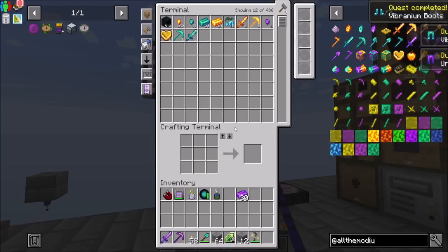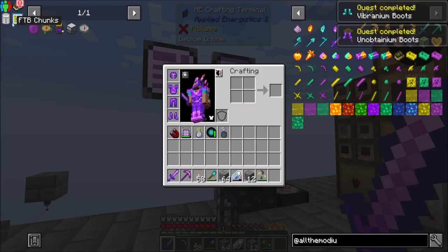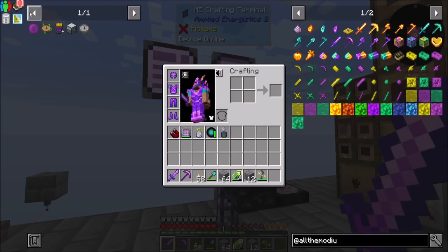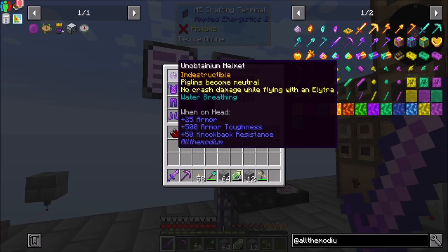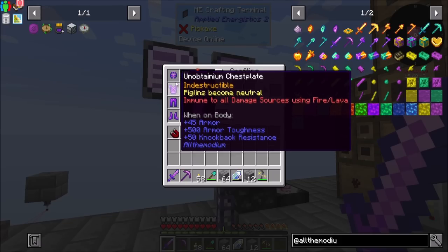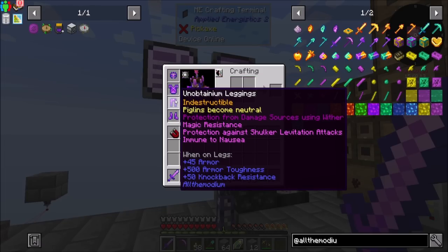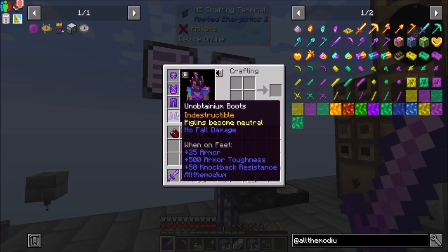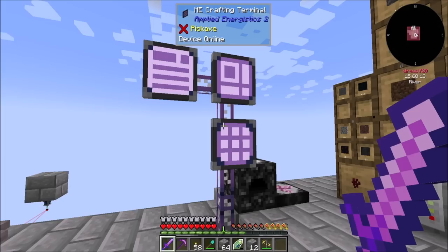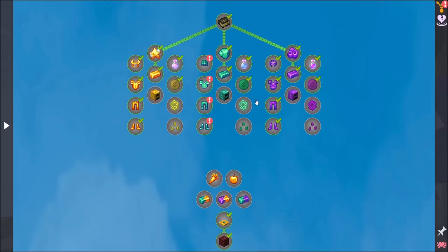There we go — we've got plenty of the stuff left. I am decked out with ridiculous levels of armor and armor toughness. Holy cow. No crash damage from flying, water breathing, immune to all damage sources using fire and lava, 45 armor, 25 armor toughness, protection from damage sources using wither, magic resistance, protection against shulker, immune to nausea, piglins become neutral, indestructible, no fall damage. Not a bad set of armor. Not too shabby at all.